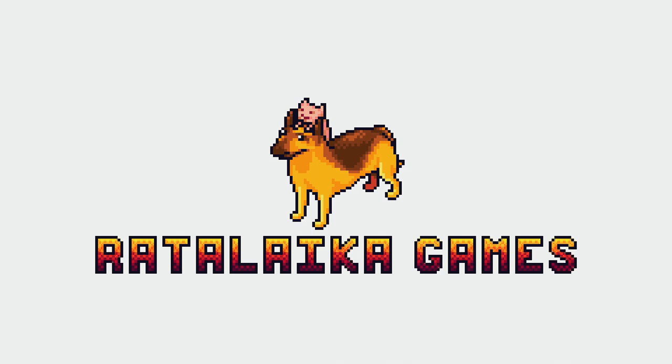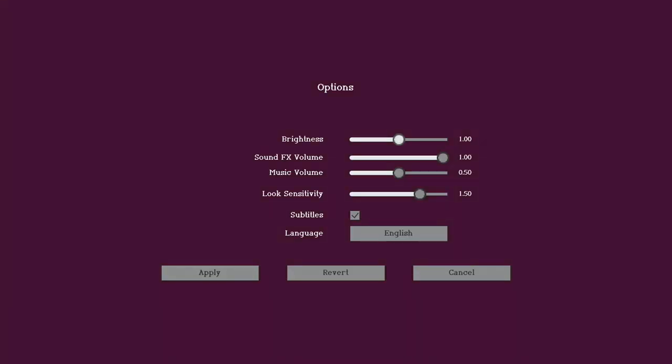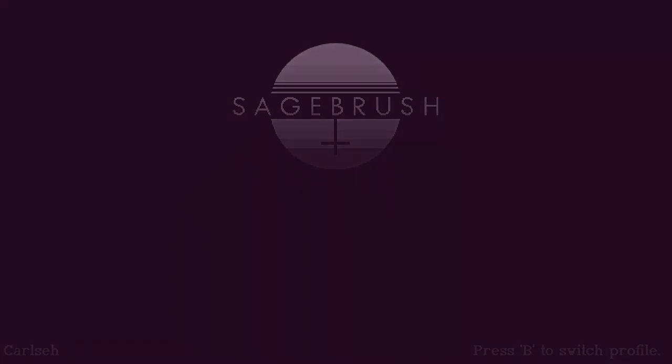The full 1000 gamer score is available at the time of this video, right around the 40-minute mark, maybe a little bit less if you're able to follow along quite quickly. At the very beginning, you can go to options — I would recommend turning up the brightness pretty significantly and turning down the look sensitivity quite a bit. If you are an inverted player, you will have to do that through the Xbox Accessories app, unfortunately, because it's 2019.